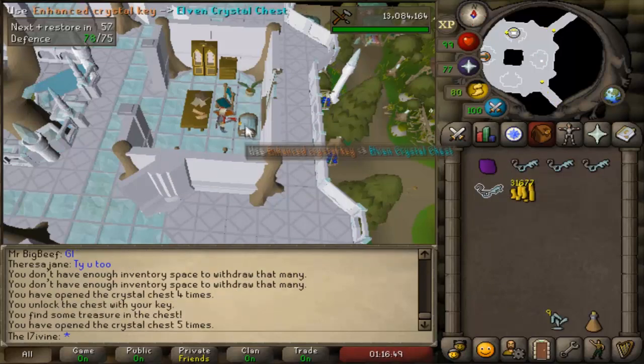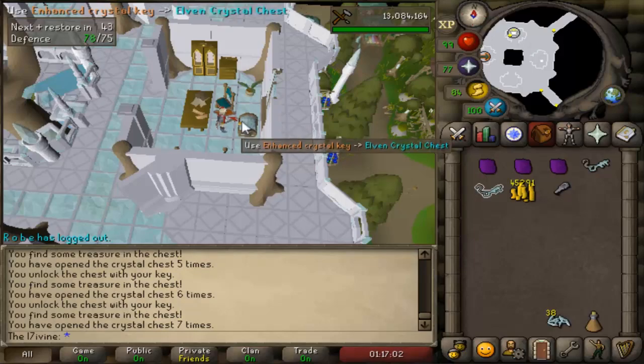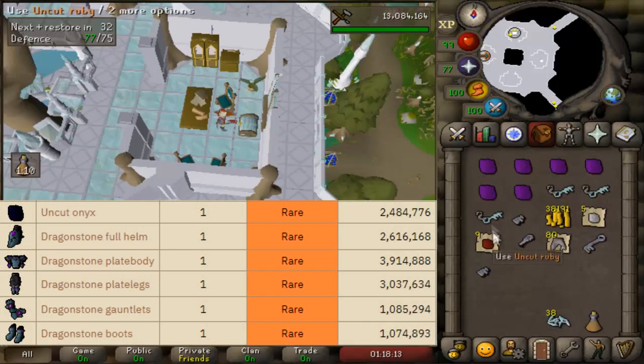I personally believe that this chest might be the most underwhelming part of the new quest. Most people already know that gauntlet loot is nothing short of garbage, but at least the new sword unique adds some value to doing gauntlet. The chest on the other hand has no similar upside, even with the onyx and the cosmetic armor.